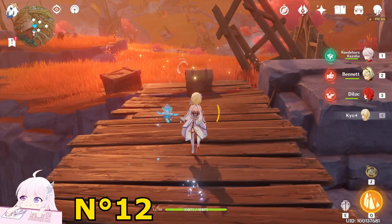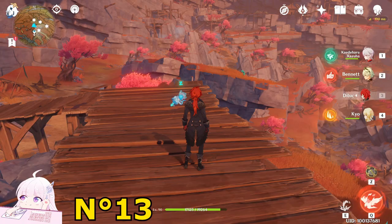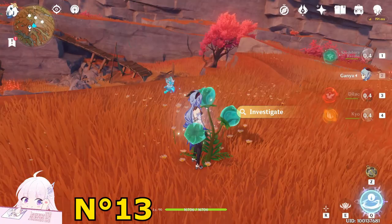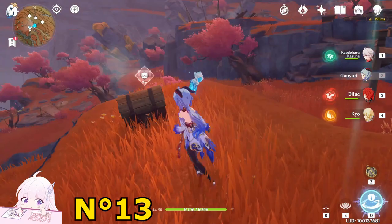Go to this Normal Chest. Turn back toward the northeast direction. You see this balloon plant — go toward it. You will need a bow user. Pick up a bow user and do this challenge. A Normal Chest will spawn.